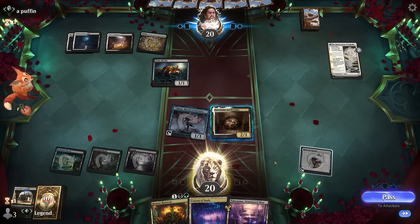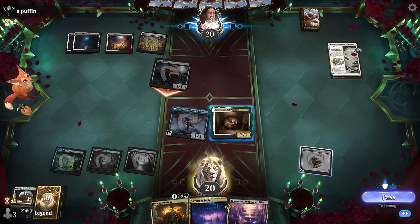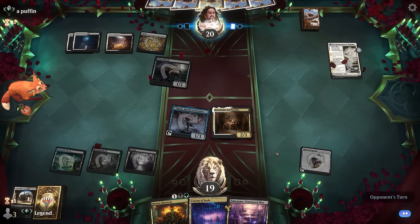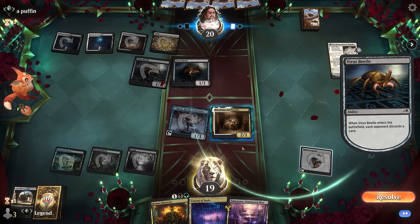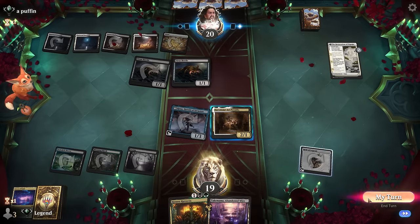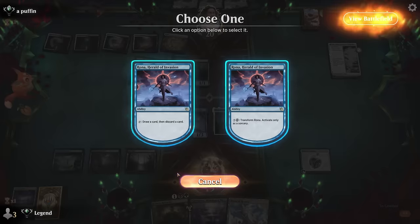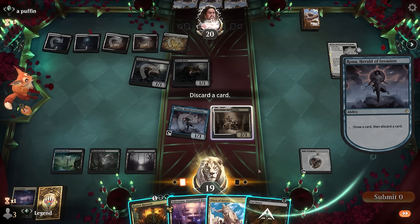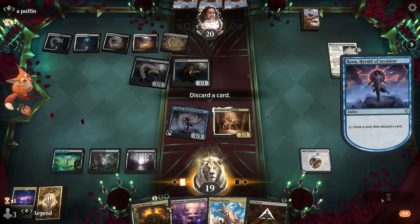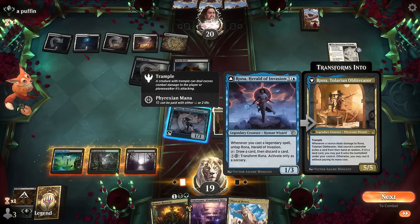Could channel Abandoned Mire using my two legendaries at end of turn, but maybe prefer having a creature in the graveyard already to be guaranteed value. Black-White is going to have more ways to destroy or discard — Virus Beetle. We'll ditch a Cavern of Souls. Activate Rona first. Found a Cut Down, which I don't really care about. Could channel Abandoned Mire now to see what we hit, and then still maybe play Rutstein afterwards. Could also transform Rona but prefer the looting ability.